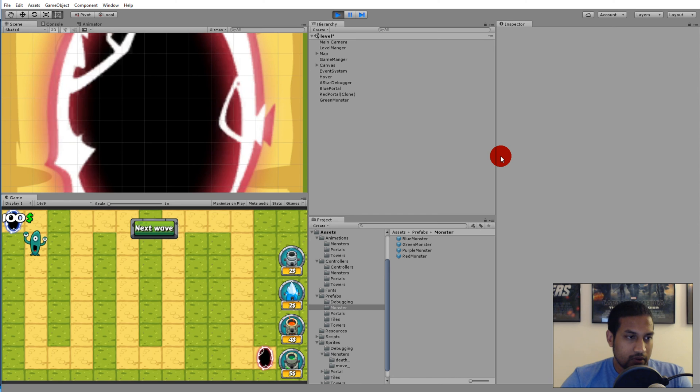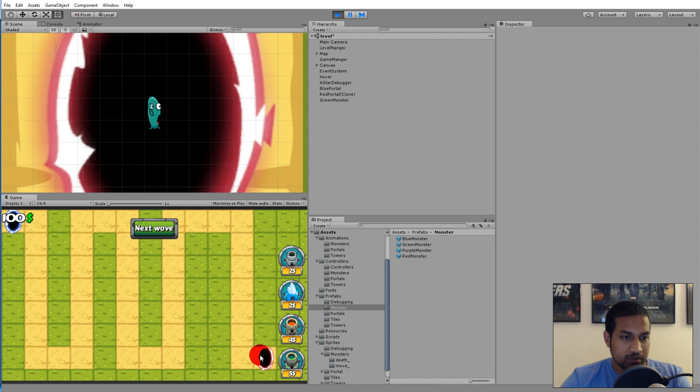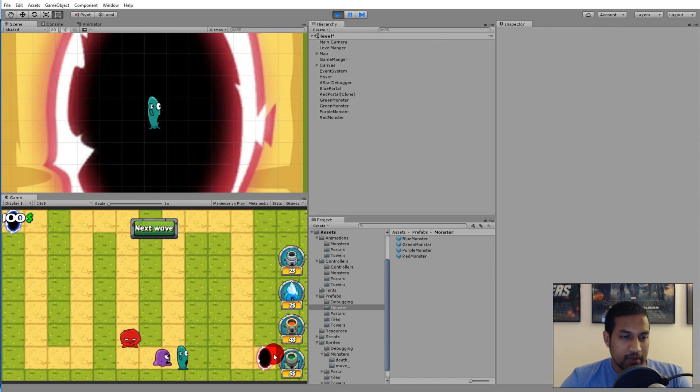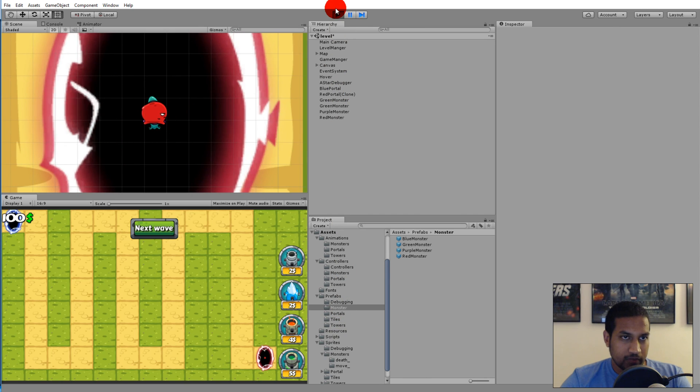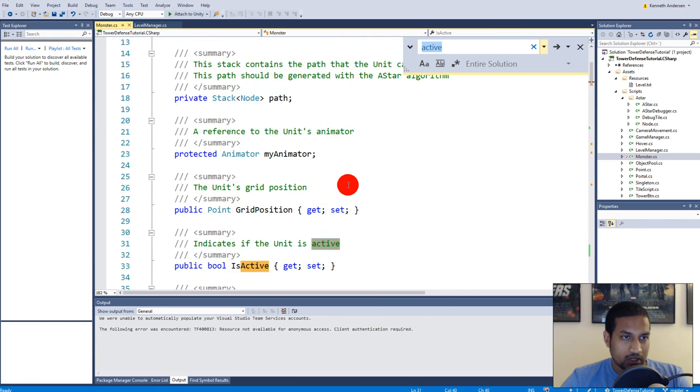Now it looks like the monster is actually running into the portal while despawning — it keeps moving as it scales, which looks much more realistic. It appears to run into and disappear into the portal. However they still aren't actually being destroyed — we're just making them very small. We need to actually destroy the game objects.